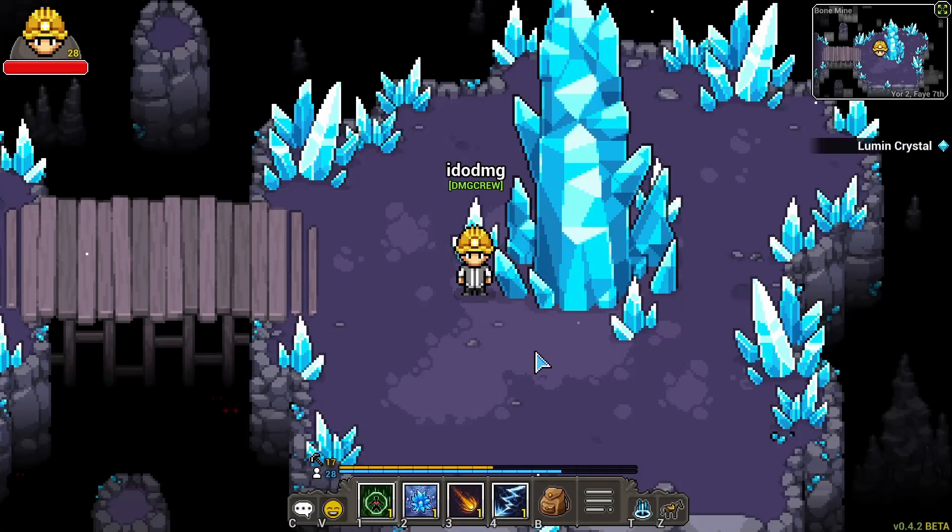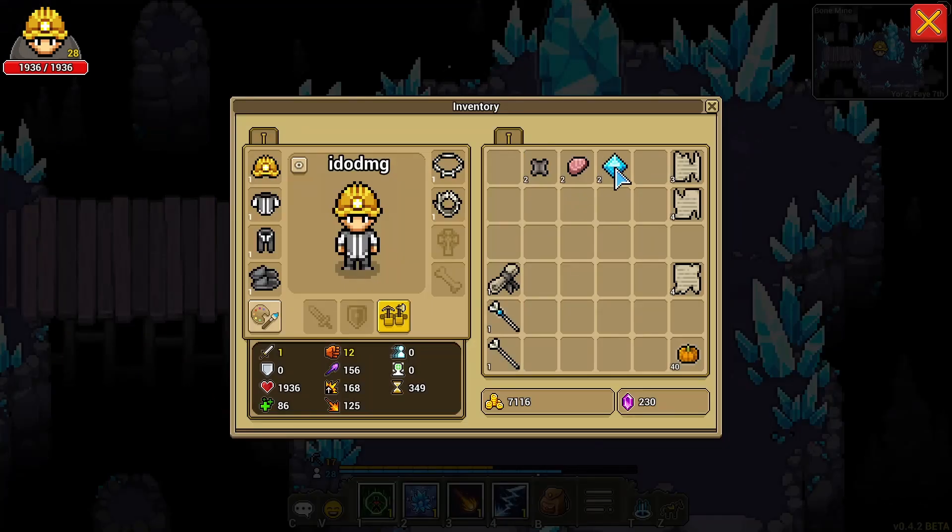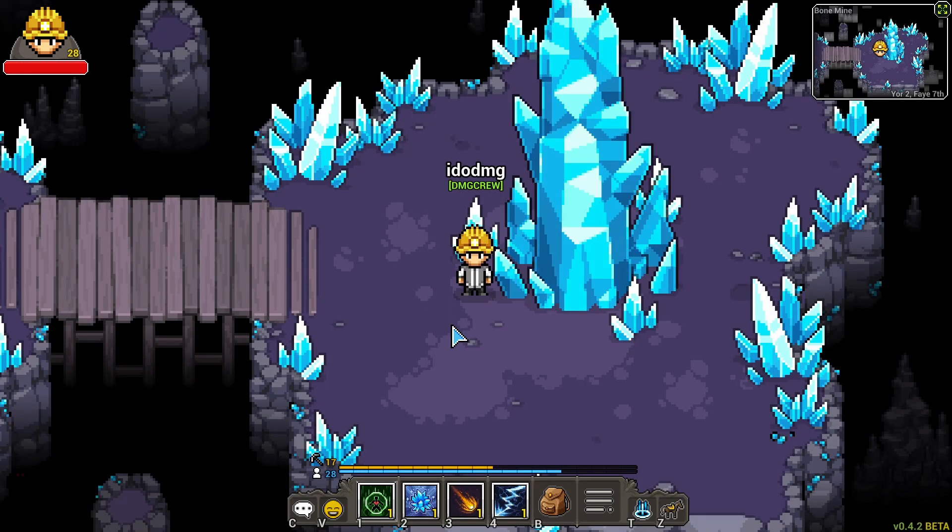It's 250 shards for one full crystal and it is a repeatable quest. You can see right here — I'll go ahead and turn in two to get my two lumen crystals. That's how you turn the shards into crystals.